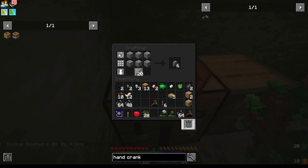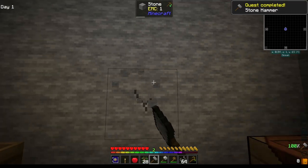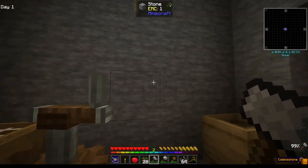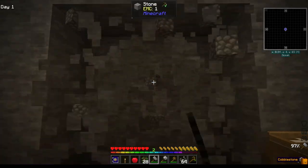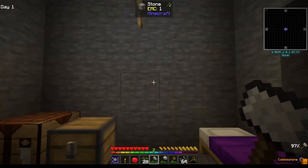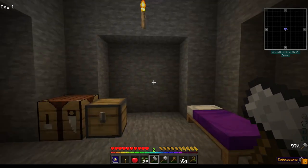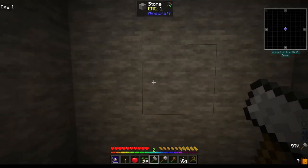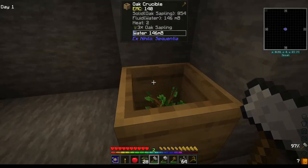If this does what I think it will, we can take this and open up our base a bit — stop being so claustrophobic in here. There, we've opened it up a little bit more. Now we can make some pathways and get some new areas set up.